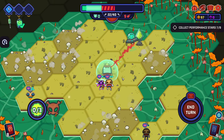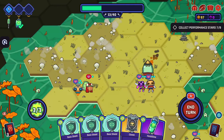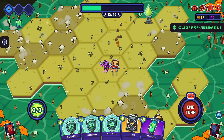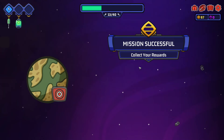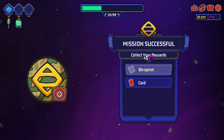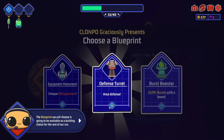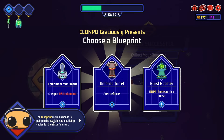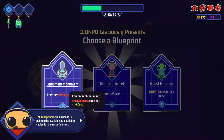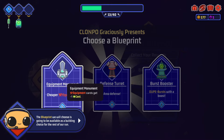Done. Ouch. Blueprint card - gold! So this is the new stuff I can build. We will choose - going to be available as a building choice for the rest of the game run. We get three buildings. Open cards cost one less - that's actually really good.